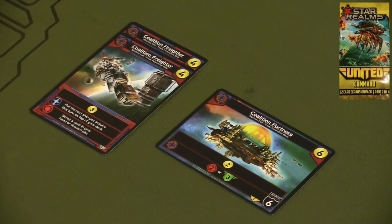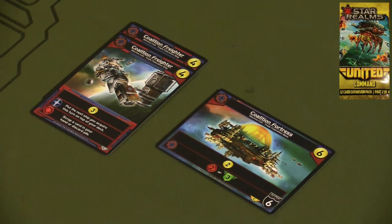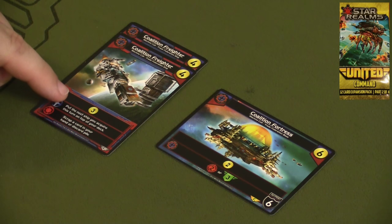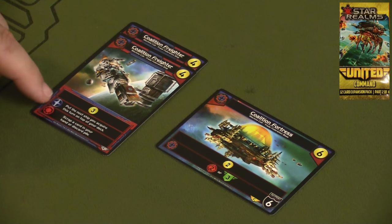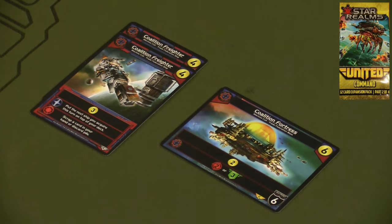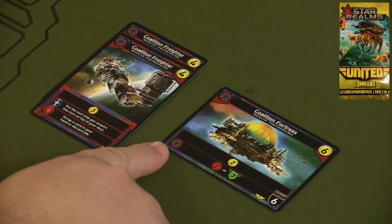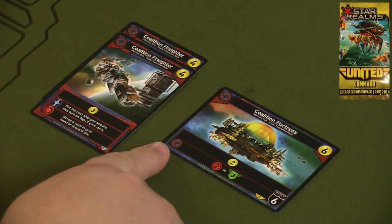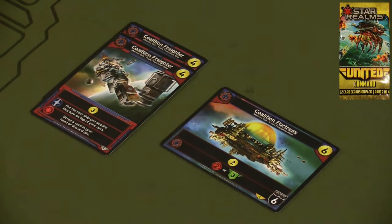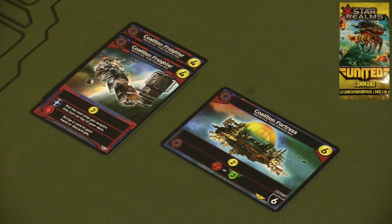Moving on to the yellow Command Pack of the United expansion pack series, you get a Coalition Freighter that allies with either Alliance or Machine Cult factions. It always gives you three money, but if you ally with Alliance you get to put the next ship you acquire this turn on top of your deck rather than into your discard pile, and the Machine Cult alliance lets you scrap a card in your hand or discard pile. The Coalition Fortress allies with either Machine Cult or Alliance, gives you two gold always, and if you ally with one of those two you also get either two combat or three health. It's also an outpost, so people have to attack that first.